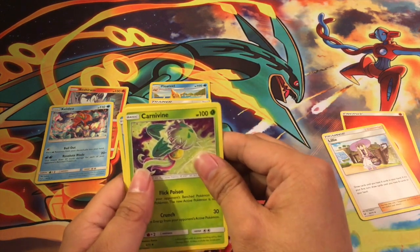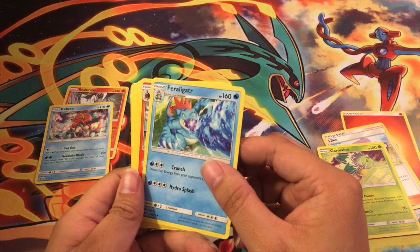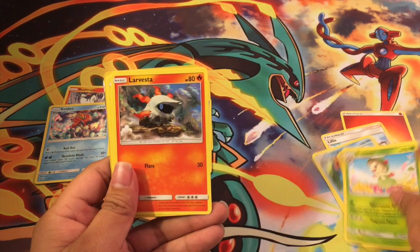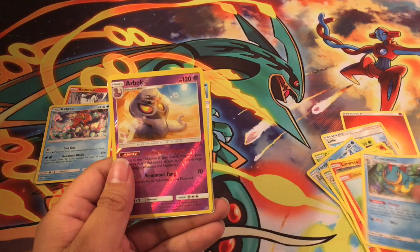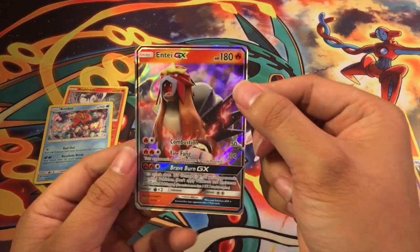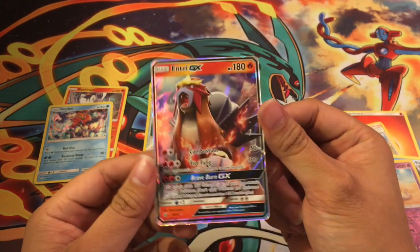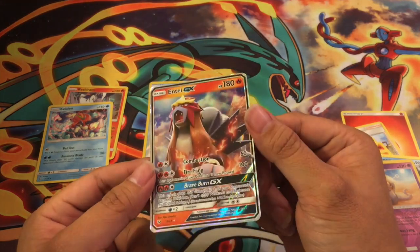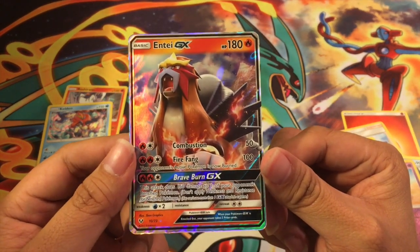I can see the foil hiding — had to be coy there. Third pack: Lillie, Torchic, Breloom, Larvesta, Litten, Croconaw, Arbok, and Entei GX — awesome! Shout out to the Pokemon Go players out there. I had to uninstall the game because I kept raging — couldn't capture any legendary Pokemon. But we got Entei GX!